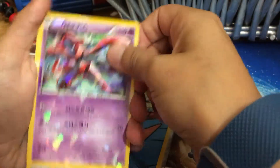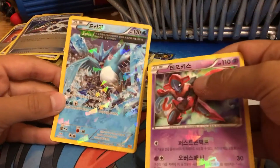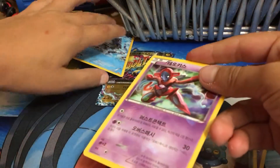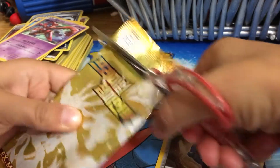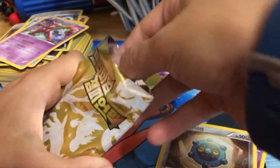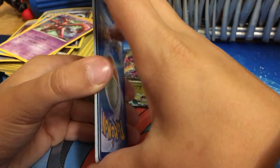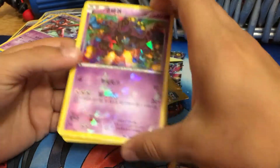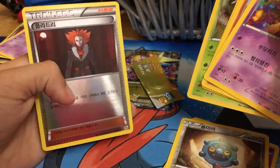Oh my god, look at this — the full art! And a Mega Manectric Spirit Link. This is an awesome full art, you know. Okay, onto the last pack. Dang it — Pumpkaboo, Meditite, Frogadier, Deerling, Pinsir, and a Lysandre.